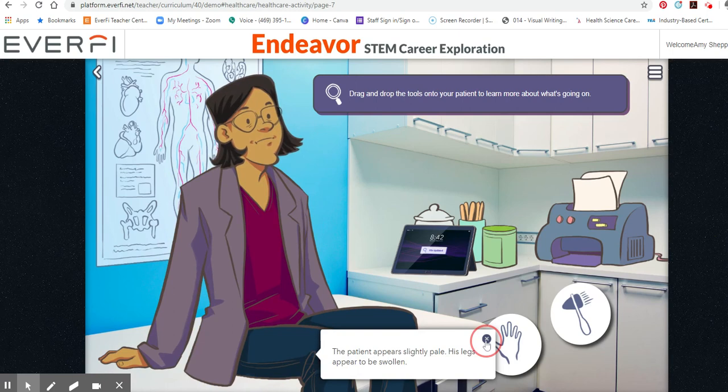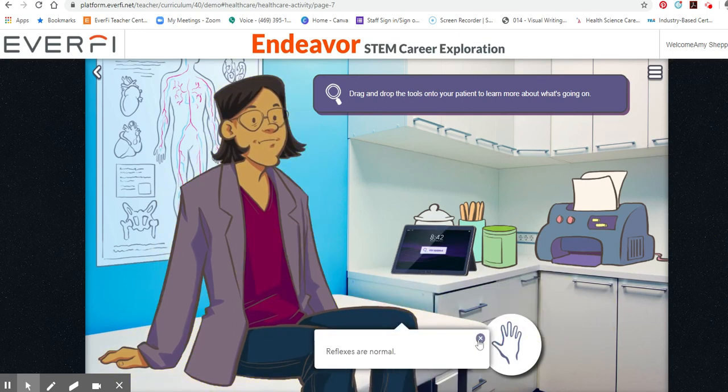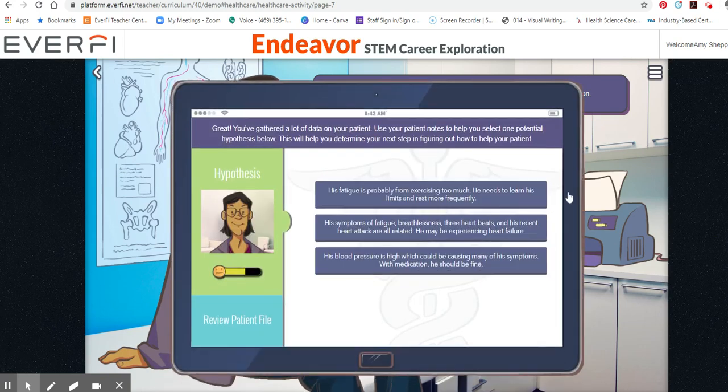The patient's reflexes are normal. I've already gone through this whole thing, so that's why I'm doing this quickly. You'll need to make sure you're reading and hearing the information as you're going through. You've gathered a lot of data on your patient — use your patient notes to help you select one potential hypothesis below.